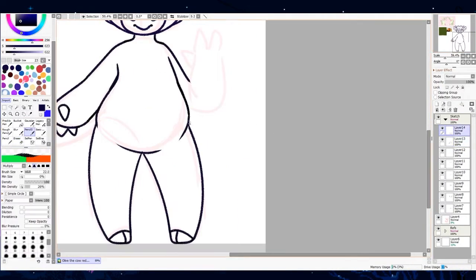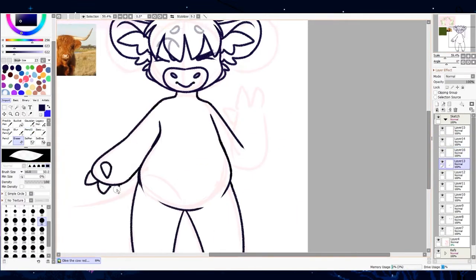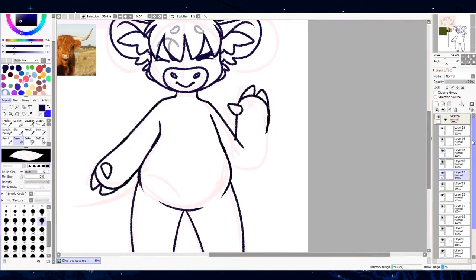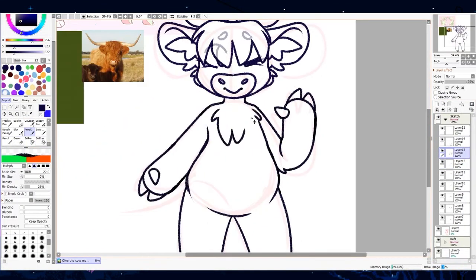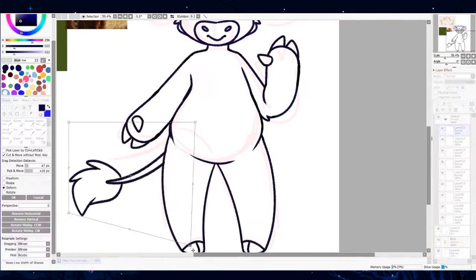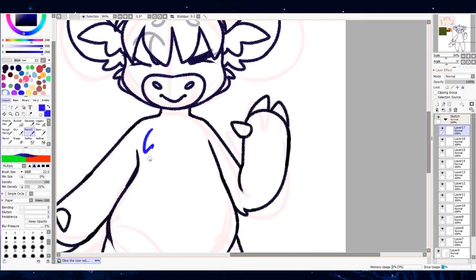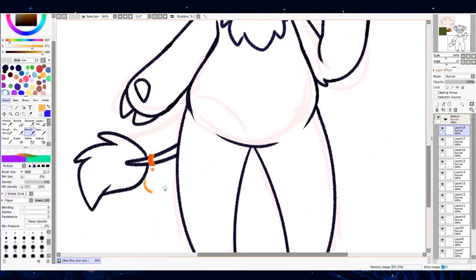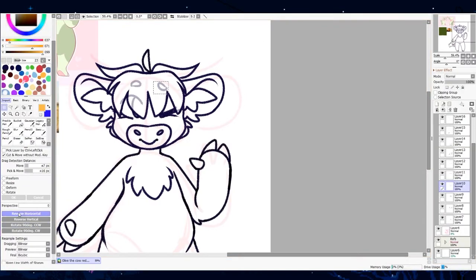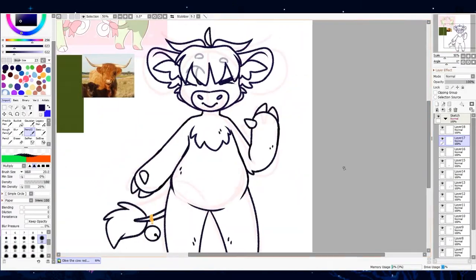I knew two things for certain when starting off this piece. Number one, I wanted to use Olive the color — like, the actual olive color. And the second thing is, I wanted to give the character bangs. I don't know why, I just thought it would look cute, so I did it. I gave them bangs, I gave them longer horns, kind of pointing up in a different direction, more like an average cow, because it's a cow character.